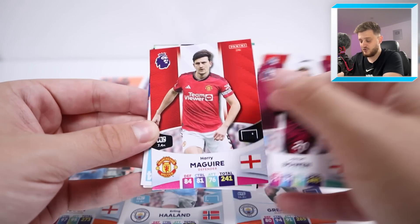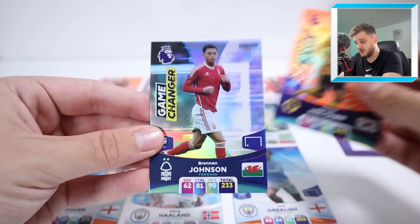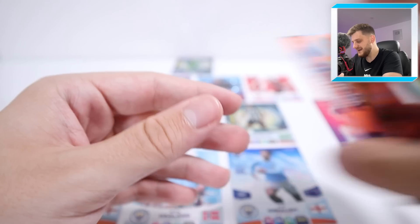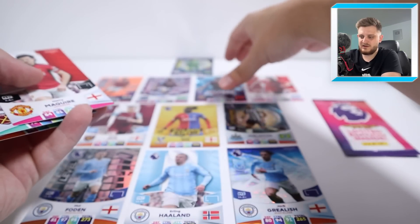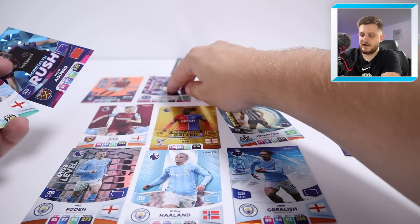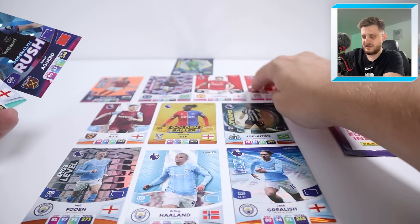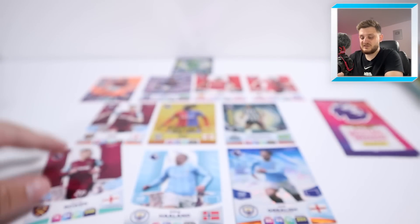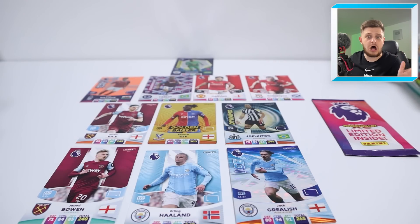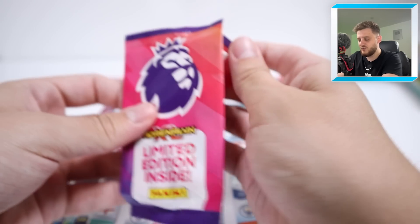Final regular pack: Davinson Sanchez, Thomas Partey — not bad for Arsenal — Jared Bowen, Harry Maguire — set to join West Ham — He Chan Hwang, world class, and Game Changer Brennan Johnson. Johnson doesn't get in ahead of Haaland. Maguire goes in at centre back instead of Agued. We're also putting Bowen in on the right instead of Foden — there will be more changes in future episodes.